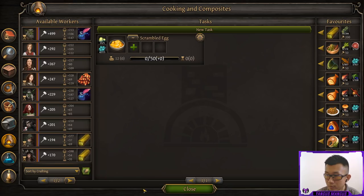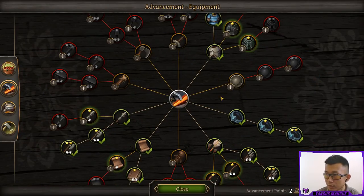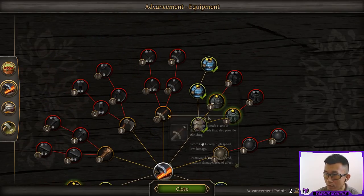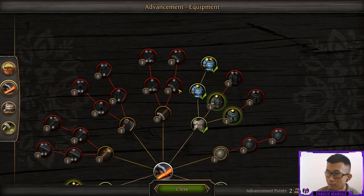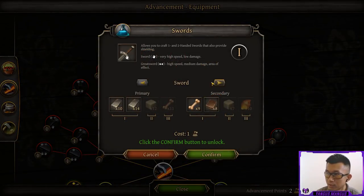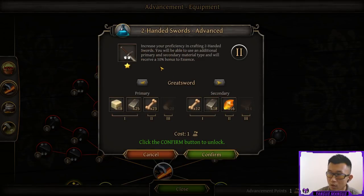Let's look at equipment now. On the research screen in the crafting section, you can see all the recipes you can unlock. For swords, for example, there are basic swords, two-handed swords with one-star and two-star recipes, and one-handed swords with one-star and two-star recipes. Basic swords allow you to craft both types but with only two primary materials and two secondary materials. The materials and their quantities are always the same, but the order in which you unlock them is shuffled every playthrough. When you research a higher star level recipe, you get an automatic 10% bonus to essence for all equipment crafted by that recipe.